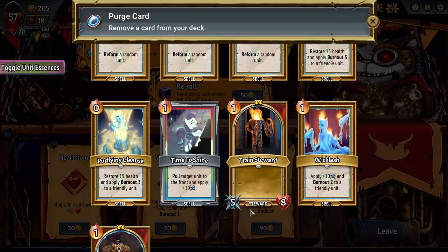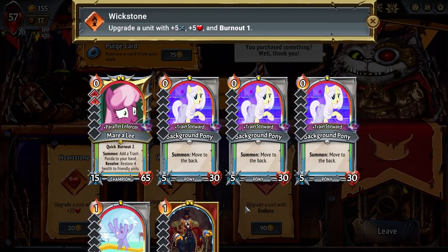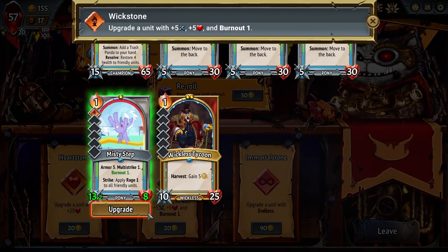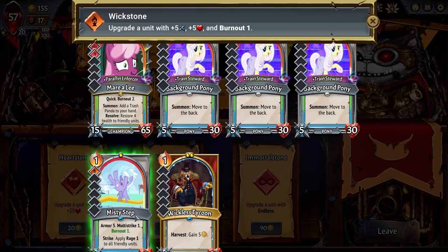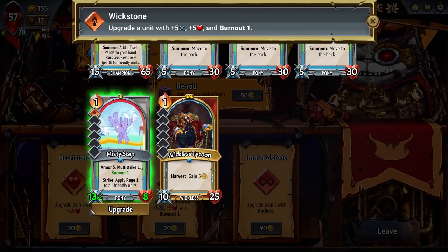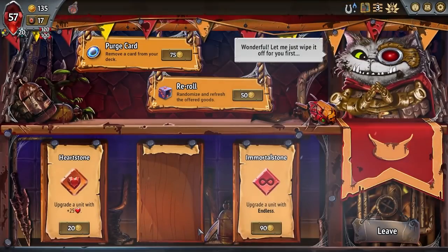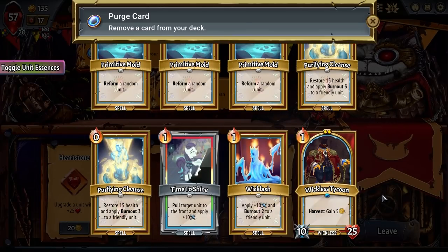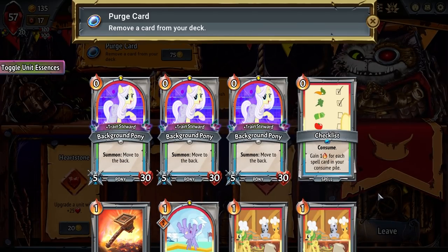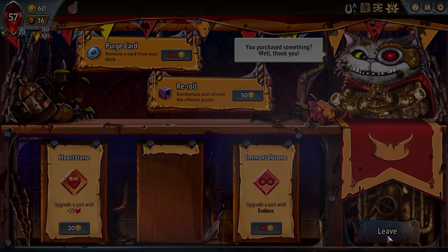Okay, first and foremost we should get rid of this singular train steward as he is bad. Next up — five, five, and burnout. Just give it to Misty Step right off the bat. The only immediate problem is I don't have a whole lot of survivability, but I want a lot of these to just kind of die quick so I can bring them back. Let's do it. Let's purge a card — which of these is not helpful? Checklist. The background ponies are also kind of problematic, but at least I can kind of use them.